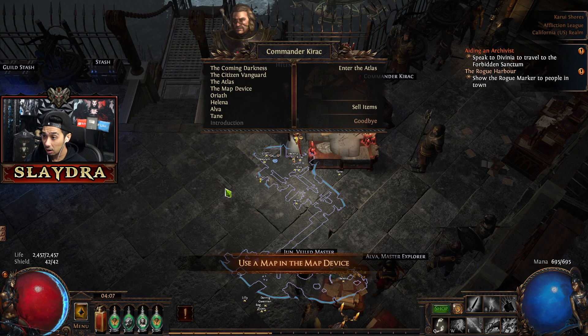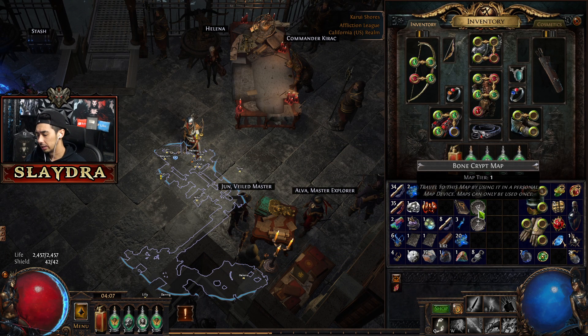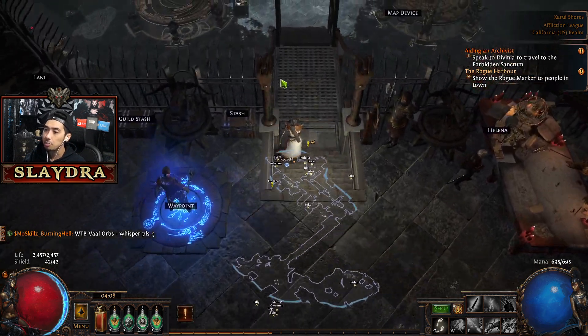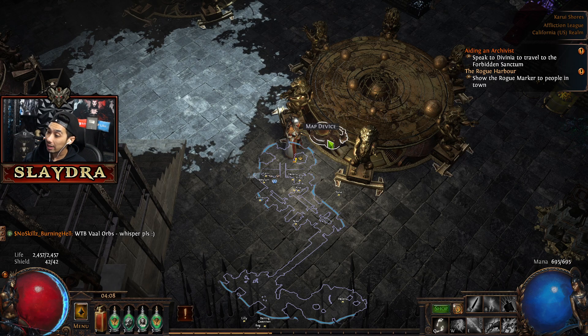I'm going to select the pier because I already have the other ones. Then we're going to identify it — you can see if it has totems. Certain maps may have modifiers that your character cannot do, like reflect physical damage, elemental damage, or conditions where your character cannot regenerate mana. Some builds don't have any leech, so if you run out of mana you can't cast your skills. You actually do have to read this — it's very important. Earlier on some mods aren't that bad, but they will get nasty. You're going to put this inside of your map device.